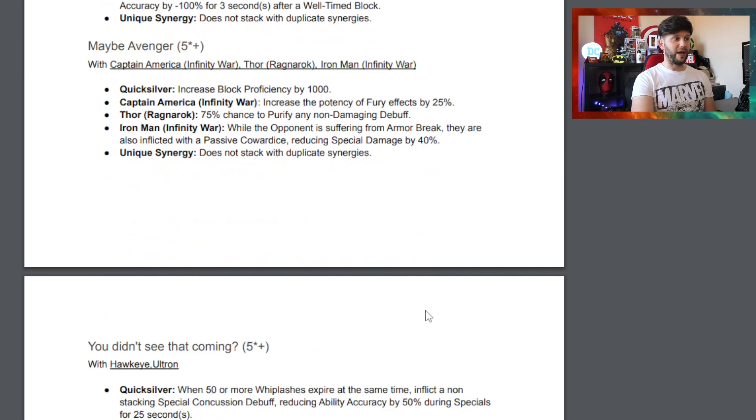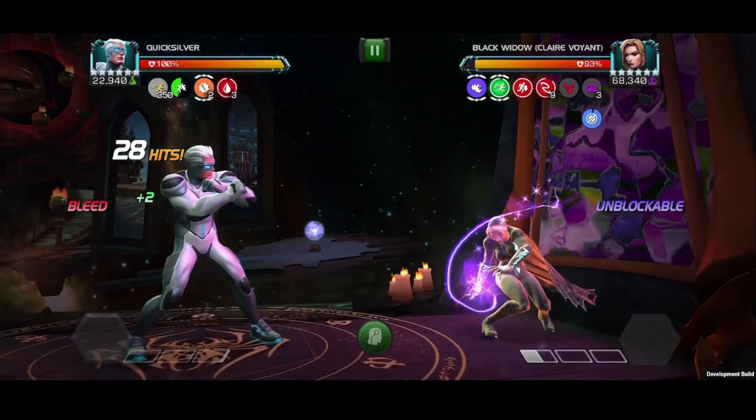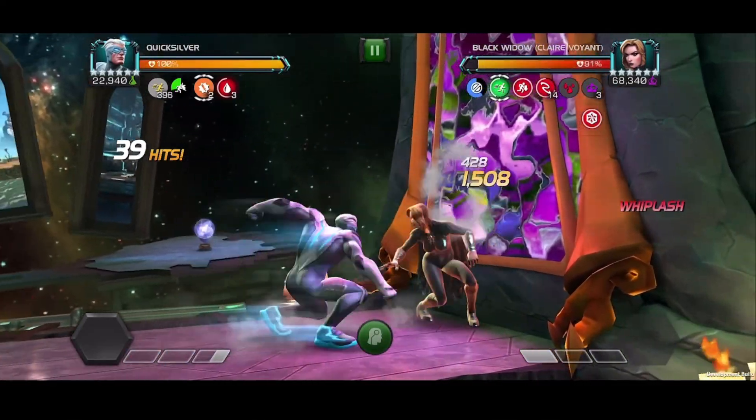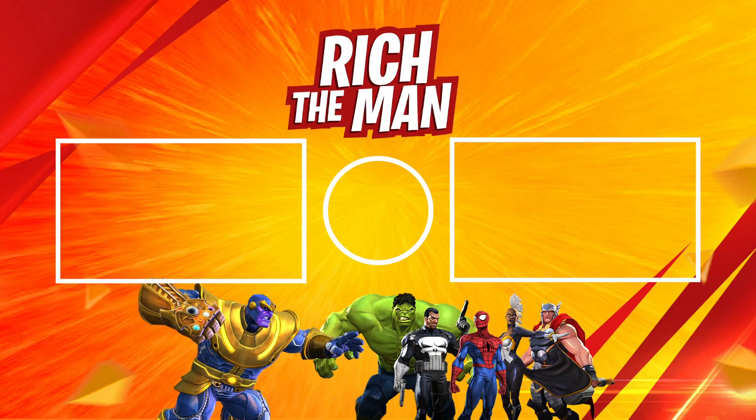There are a few more synergies - Ultron Prime and Hawkeye: heavy attacks cannot be interrupted; when 50 or more whiplashes expire at the same time with non-stacking special concussion, not really interested. Increased duration of non-damaging debuffs by 20% - handy for wither and whiplash. Black Belt with Hit Monkey: personal stun duration increased by 25, could create some spicy perma-stun, might look into that. That's been a little dissection on the spotlight - go check it out on the forums. Very excited for these champions - good luck everybody and I'll see you in the next one, and in the Gallon dissection video!